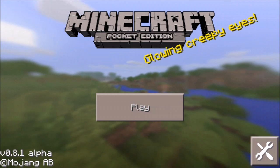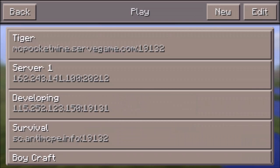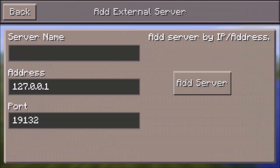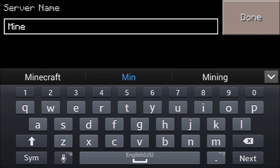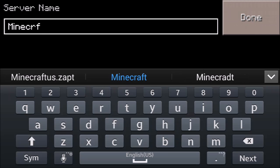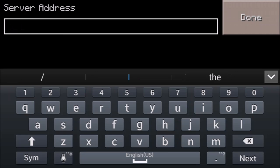Now go to your Minecraft app — it's loading. After choosing your username, go to Play, then click Edit, then choose External. Type the server name you want, like Minecraft P, and in the address field type the server address, which for that server was playfd.com.